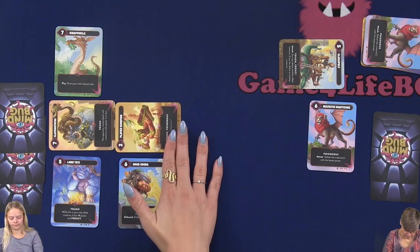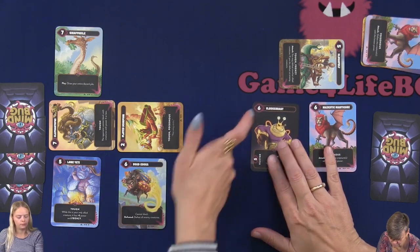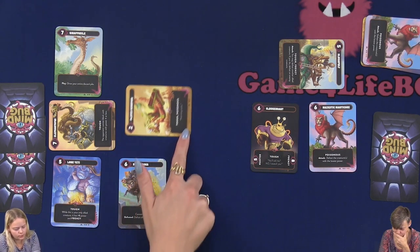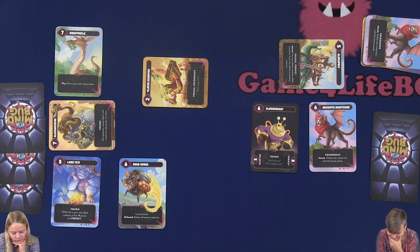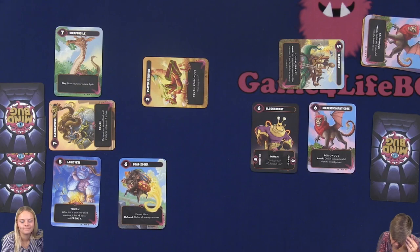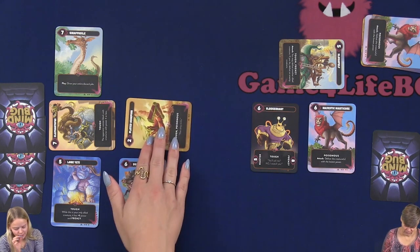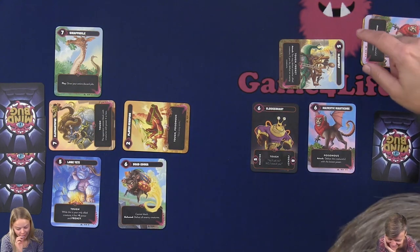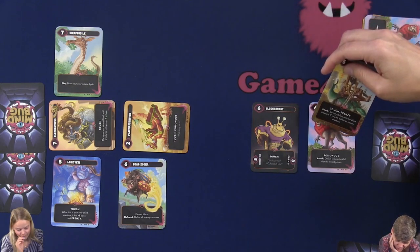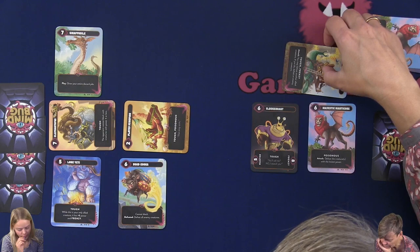So it's my turn again. I will play this one: he is tough, he can be frenzy or he can be a hunter, or just a number six. I would like to attack with this one again — it's poisonous and tough, but it's only a number two. You only got one life left, and I got three. I will just have to see. You may defeat another allied creature — defeat with the lowest value. So that way I would be able to defeat that one.